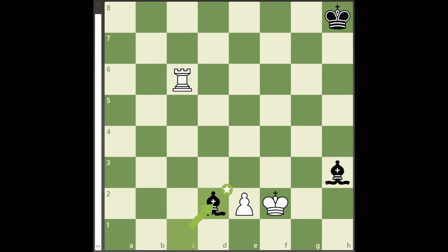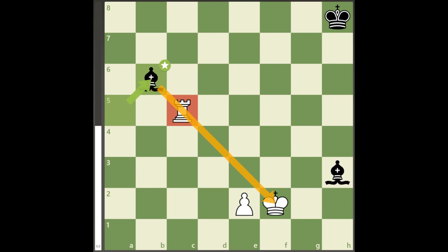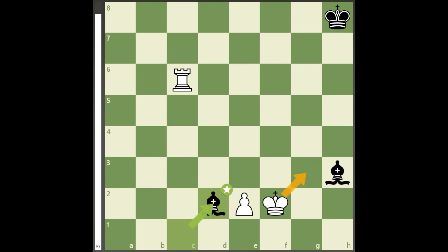White must now be accurate with how we chase this bishop next. Rook to c2 looks strong, but after the bishop moves to the 5th rank, rook to c5 loses to the pin bishop to b6. You also don't want to chase the bishop on h3 because its presence there is what limits black's options.